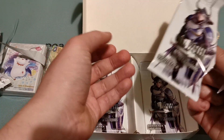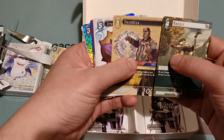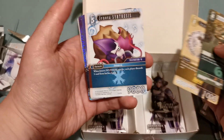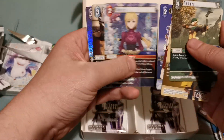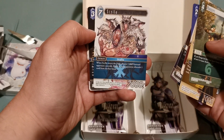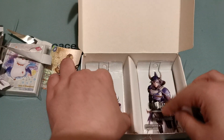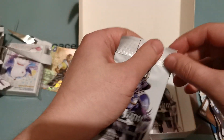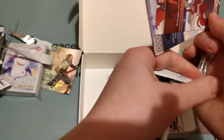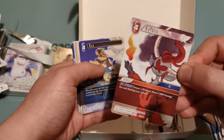I can see you looking at me opening these packs. Come get it! Dark Knight in foil, Skylar. I do really like that Skylar. Ramza — this card is really good.